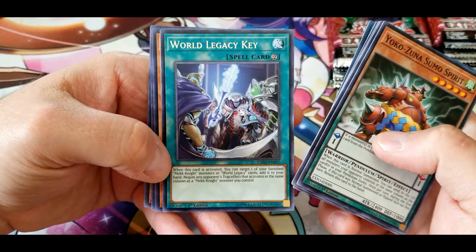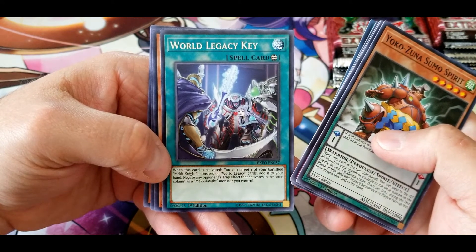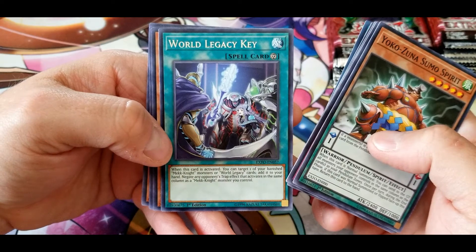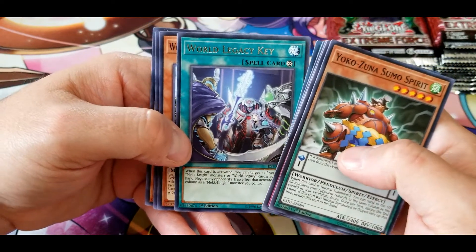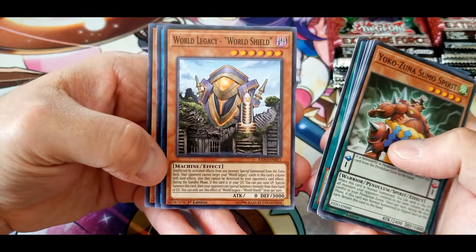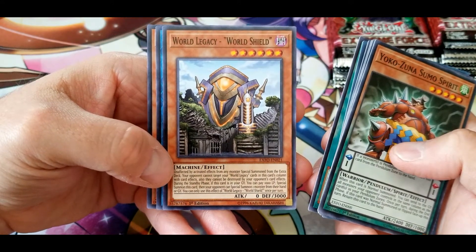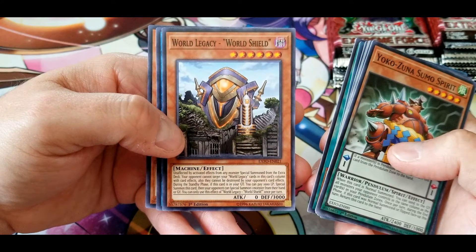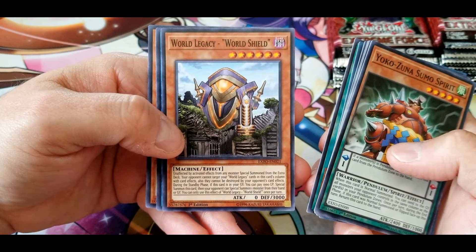World Legacy Key: when this card is activated, you can target one of your banished Mech Knight monsters or World Legacy cards and add it to your hand. Negate any opponent's trap effect that activates in the same column as a Mech Knight monster you control. World Legacy World Shield: unaffected by activated effects from any monster special summoned from the extra deck. Your opponent cannot target your World Legacy cards in this card's column with card effects.